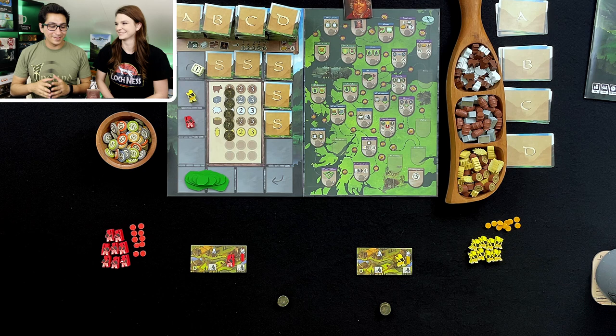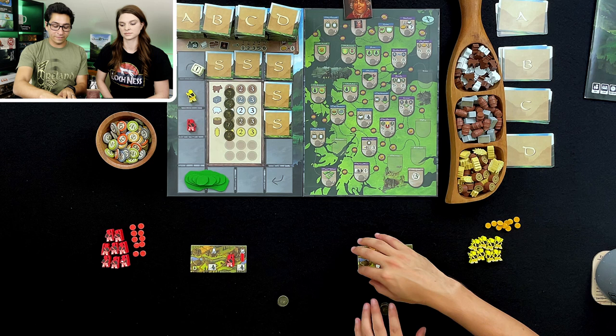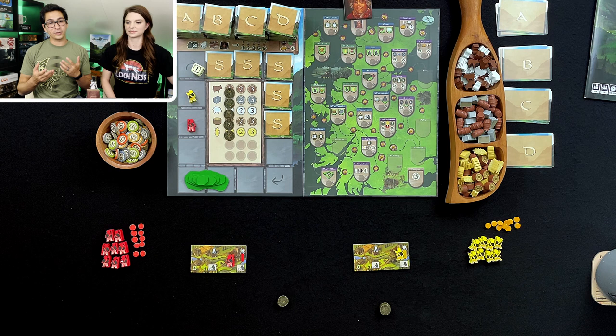Of course I can. So in this game the main mechanism is that there's a rondelle and we're going to be picking up our workers and going around and landing on the tile that we want to pick. That tile is going to be placed in our town, therefore triggering the effects of the tile itself and all the tiles around it. The activation of the tiles is going to provide those resources that eventually will help us collect victory points, which we need to win the game.